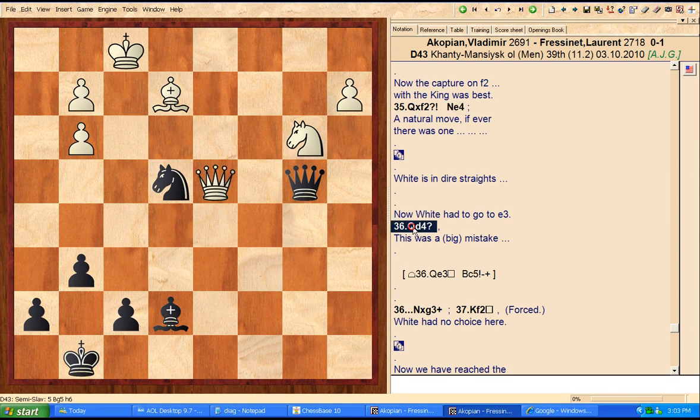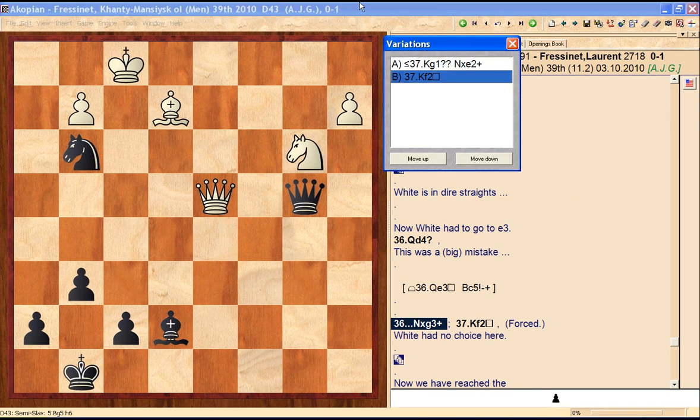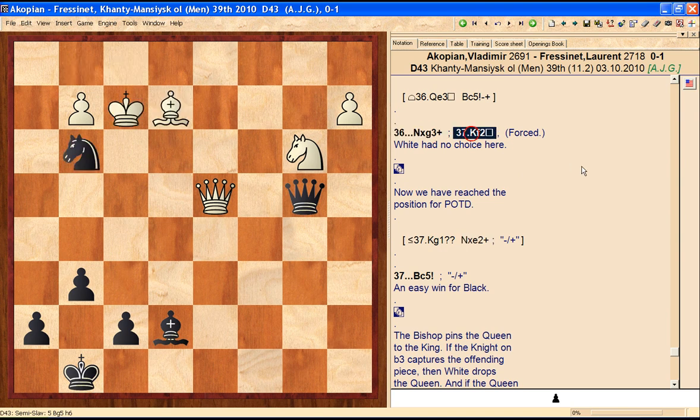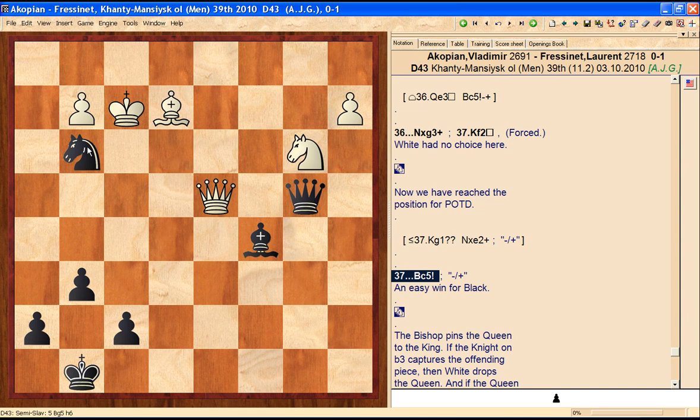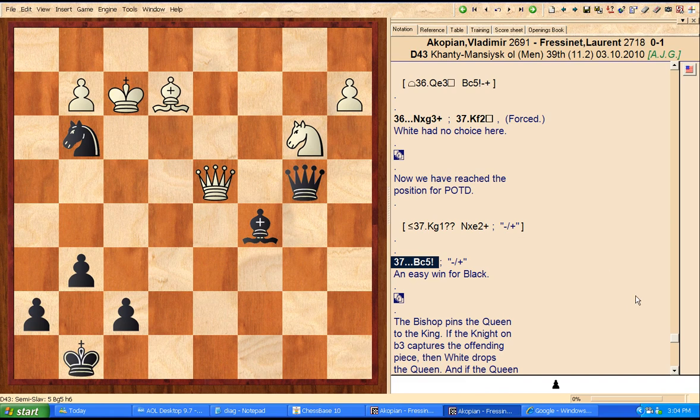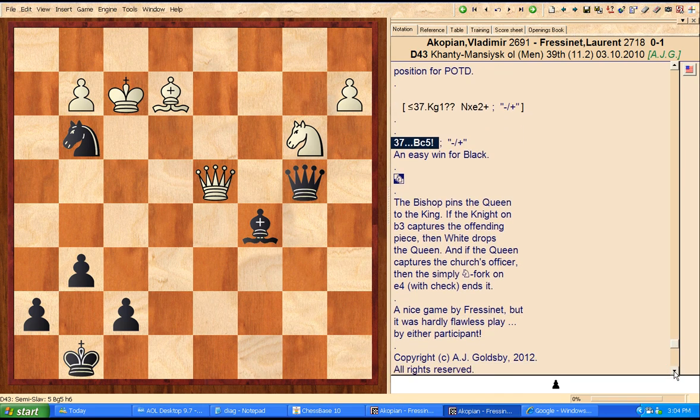After knight e4, white made a big mistake: queen d4. Very bad move. Knight check, and now if the king goes to g1, we get another knight fork check — the white king and queen are forked again. So white had to go king f2, and now we've got the position for our problem of the day on the chess games website. Black finds a very simple bishop c5 — an obvious pin of the queen to the king. So king takes knight, bishop takes queen, is an easy win for black. If knight takes, that just drops the queen — queen takes bishop. And the final kicker: if queen takes c5, then knight e4 check, forking the king and queen, and that's an easy win.